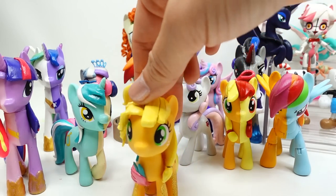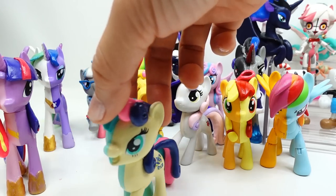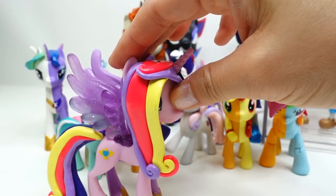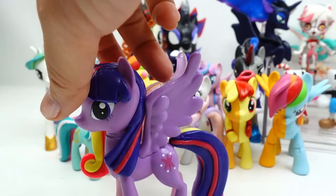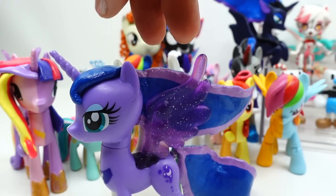We have Applejack again, but this time we have fancy Applejack and regular Applejack. We have Lyra and Bonbon — I just love Lyra's hair! And over here we have Princess Cadence, and on the other side we have Princess Twilight Sparkle. Here we have Princess Celestia and Princess Luna.